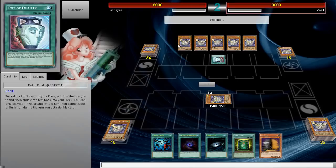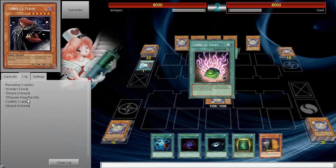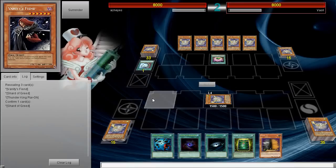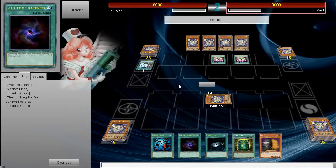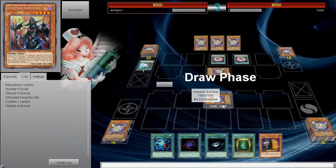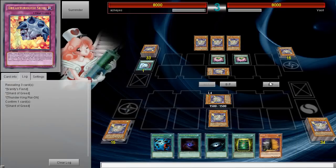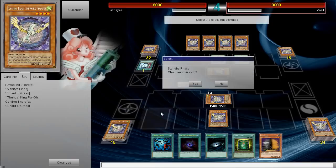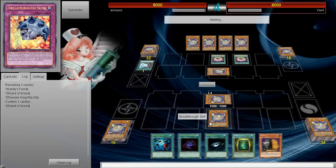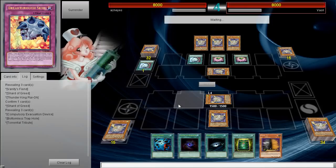Shard of Greed? What is this madness? Add that — Vandy's Fiend? Dark Hall? I almost want to use the Heavy against him, make him a little scared. He's got to wait another turn and then he'll be able to draw two. Double Duality. Pulse, Bottomless, Torrential — he's playing real traps too. That's cool. I got a Heavy.